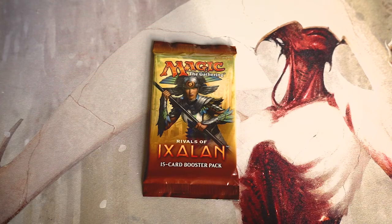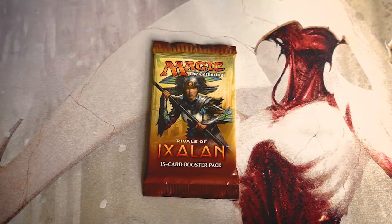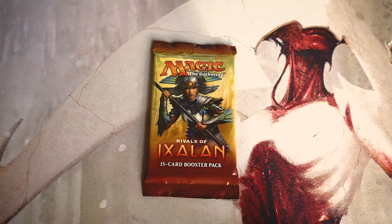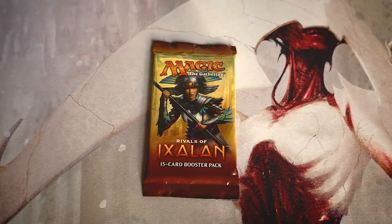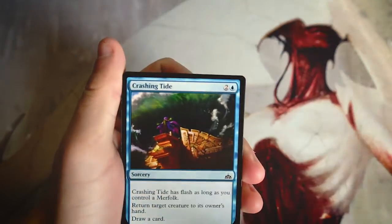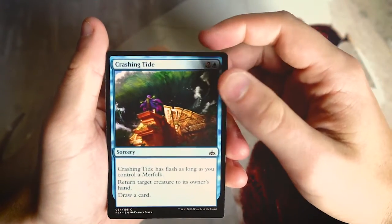Welcome to the next episode of the Crack a Pack series. Today we're opening up a relatively new set, Rivals of Ixalan, which is still in standard. There are a few high-dollar cards here — Rekindling Phoenix at $32, Immortal Sun at $17, Jadelight Ranger, Kumena, and a number of good things. We'll look at this from a limited environment and figure out our pack one pick one if we were drafting.